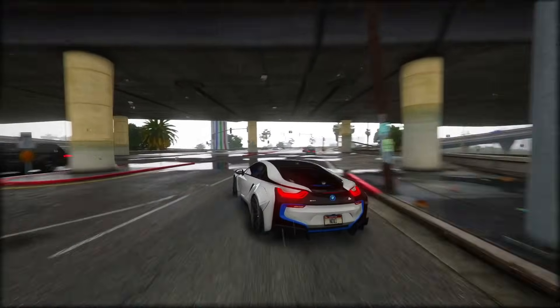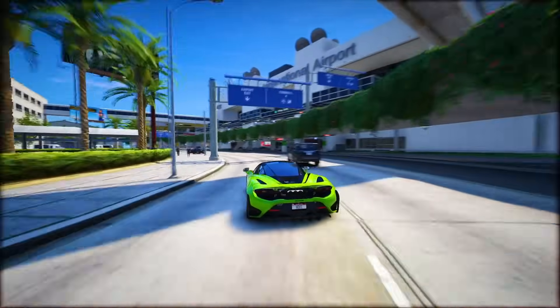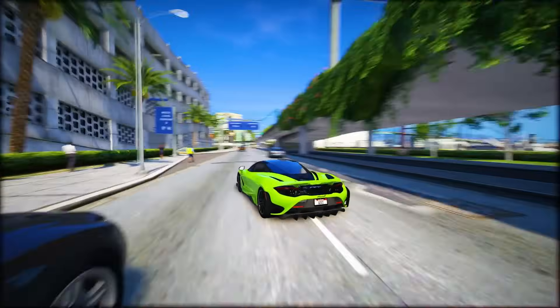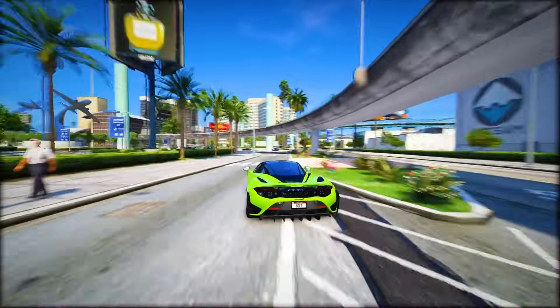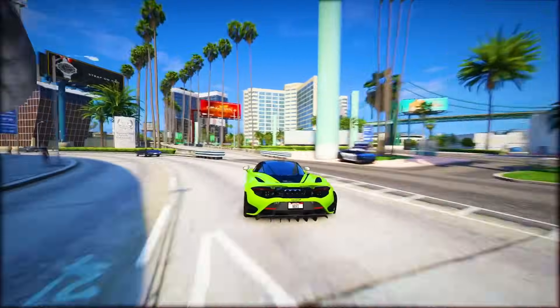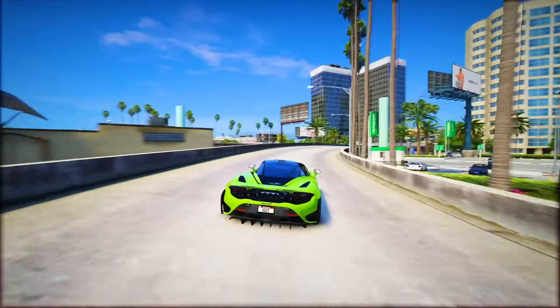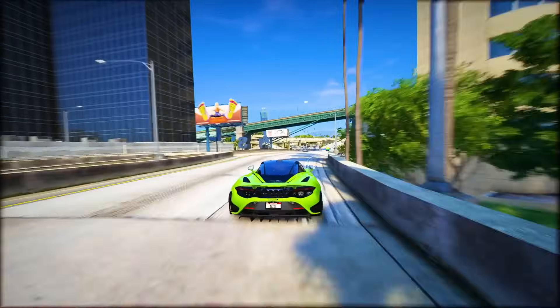Ever since GTA 6 was announced, the rumor mill's been churning. Let's sift through the confirmed details about vehicles, gear, weapons, and game stuff. It's still a while until the game drops, but Rockstar's going all out to make it killer. A recent leak spilled some beans: talking vehicles, new physics, main characters Lucia and Jason, map spots, a massive world, tons to do, and a big bag of weapons. There's also buzz about smarter AI for non-players, RPG twists, and cool gameplay moves — all this has got gamers hyped for GTA 6's big debut.